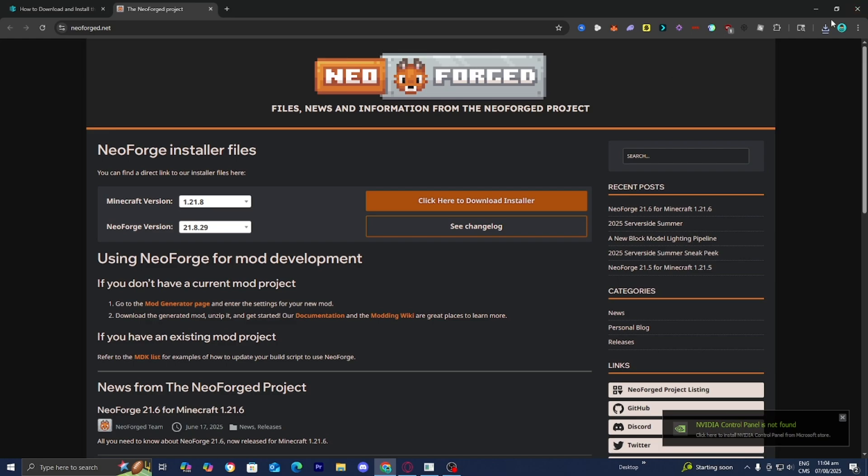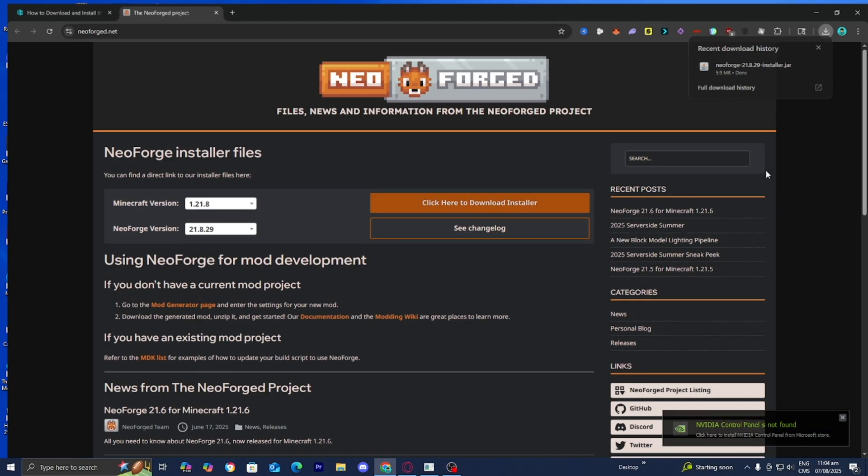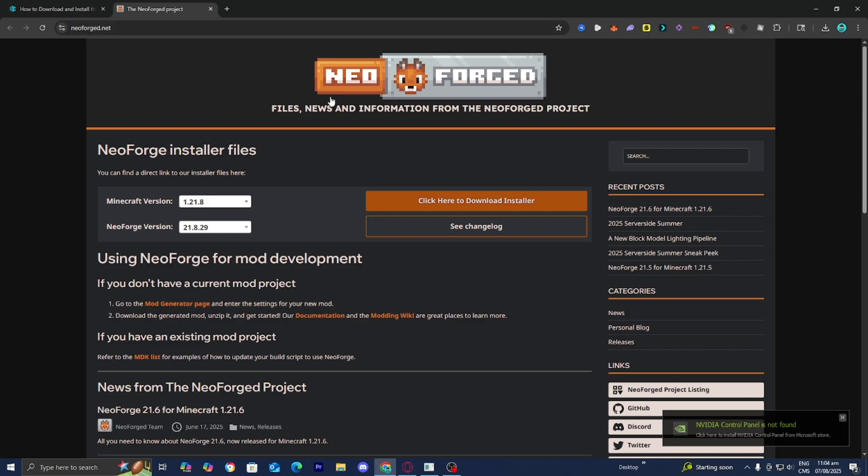What we're going to do is drag and drop the NeoForge installer to our desktop just like so. I personally recommend you do the same thing, just for clarity purposes — it's going to make the process significantly easier.